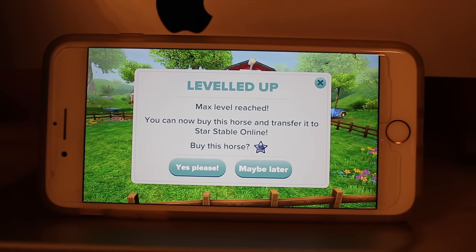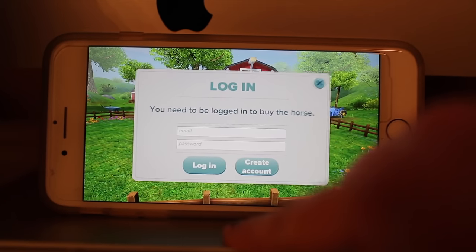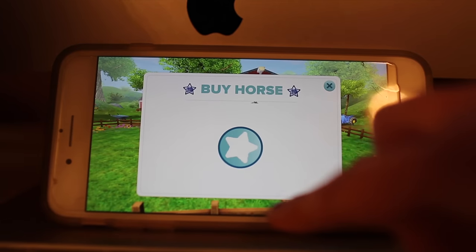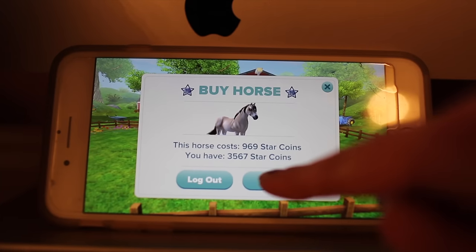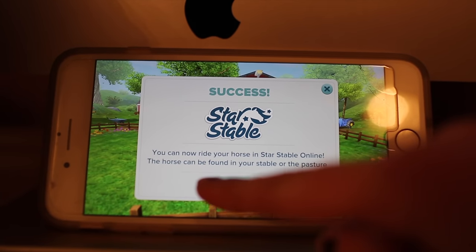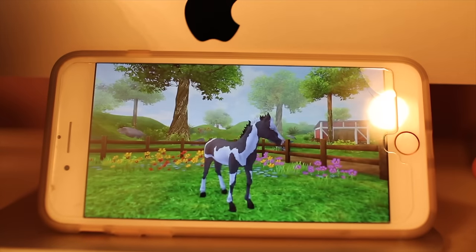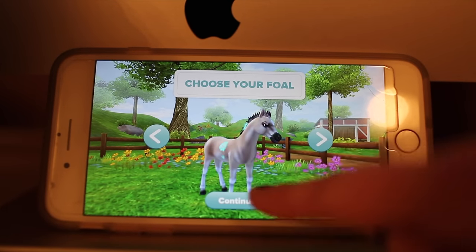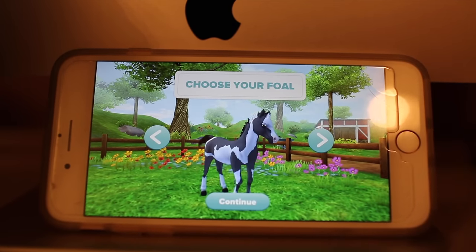Alright everyone, my horse is all leveled up doing it the fast way. I'm going to now buy this horse — hit yes please. I'm logging into my Star Stable account. It says success, you are logged in. Buy horse — it's 969 star coins. I'm going to go ahead and buy my horse. It asks you again to confirm. Awesome — it'll be found in your pasture. So now in the game you can pick your next horse if you want another one. Once you reach level 10, you can get the same horse or another horse. I'm going to get the overo and do it the slow way now — I just wanted to show you guys how to do it faster.